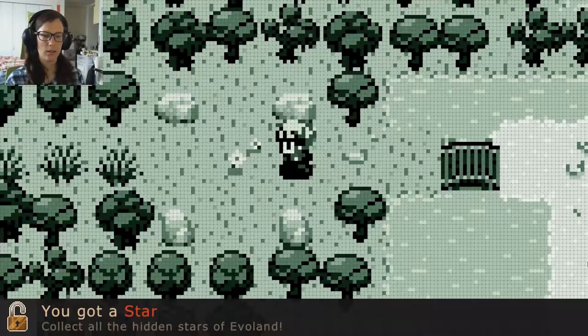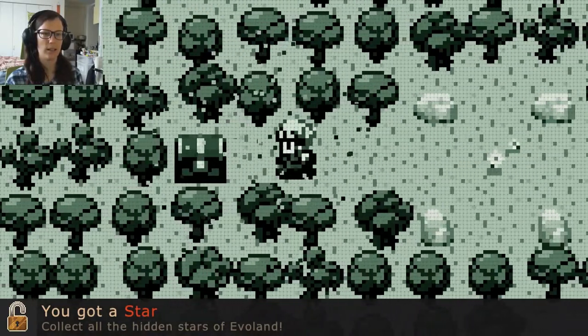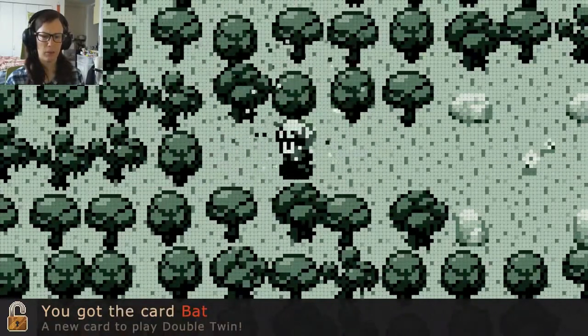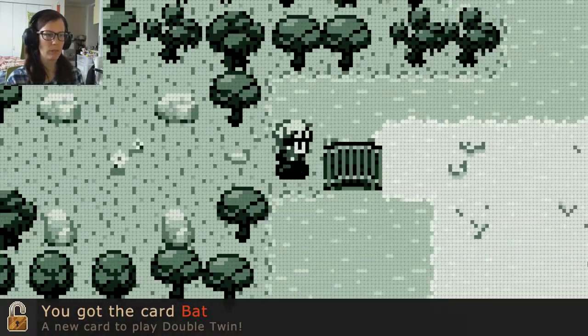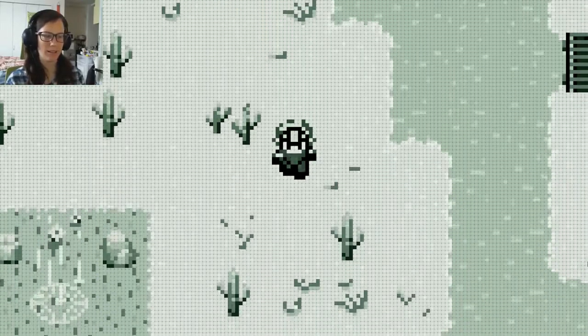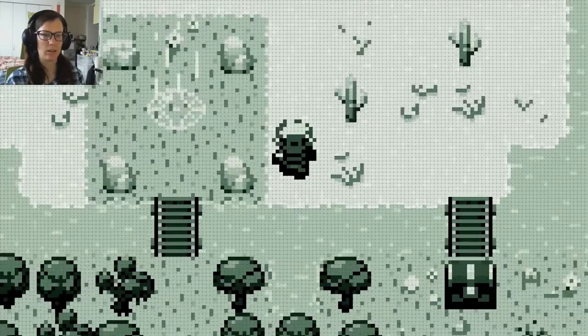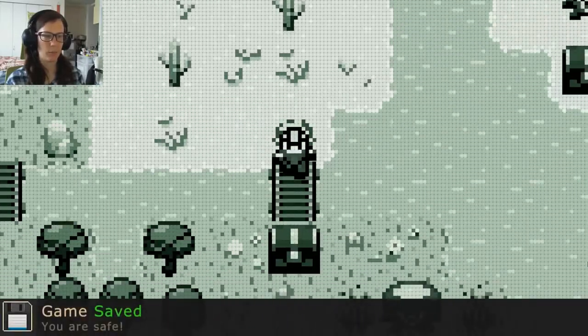Collect all the hidden stars of Everland. Another chest. You got the card back. A new card to play double twin. So I know there was a chest back earlier that I couldn't get to. Will I eventually swing around to that? This music is great. You are safe. Oh hey, another monster.